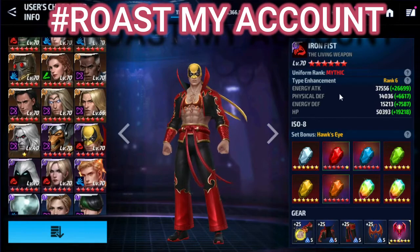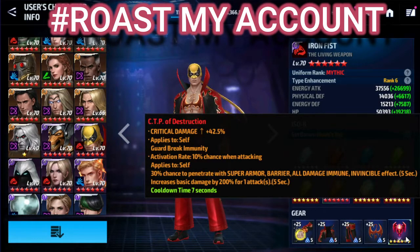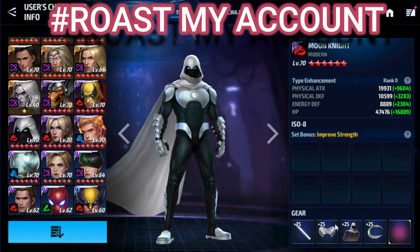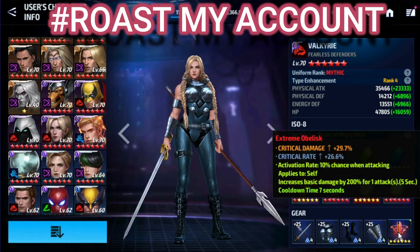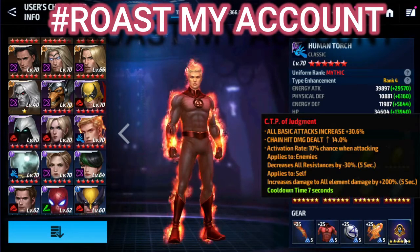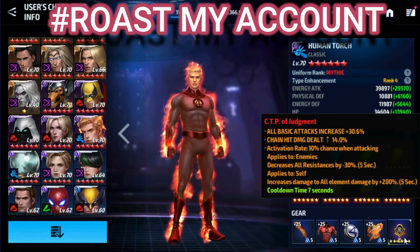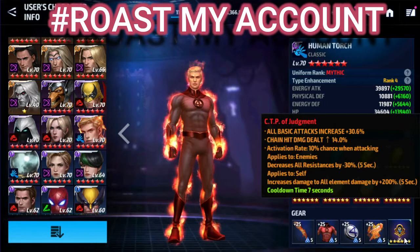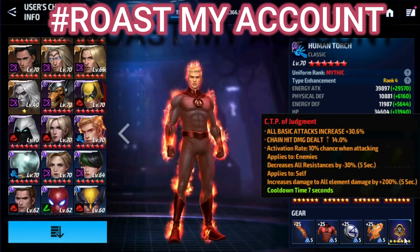Iron Fist with CTP of Destruction — it's okay because it will work as an obelisk since penetration doesn't work on PVE-type characters. After that we have Moon Knight without his newest uniform or an obelisk. Then Valkyrie — she needs Rage to perform well. At last we have Human Torch with CTP of Judgment, which is really really good. Overall, you are doing great, but right now you should work on Falcon and War Machine because these characters can be played with an obelisk and will clear some higher level content.